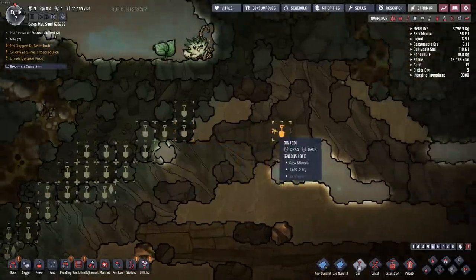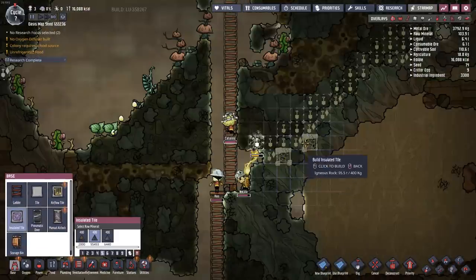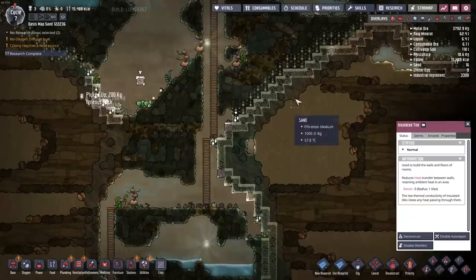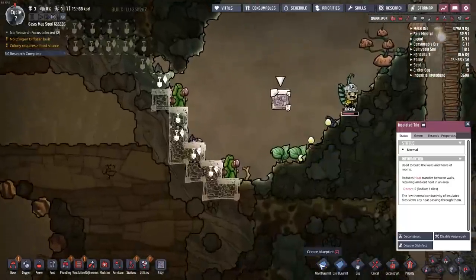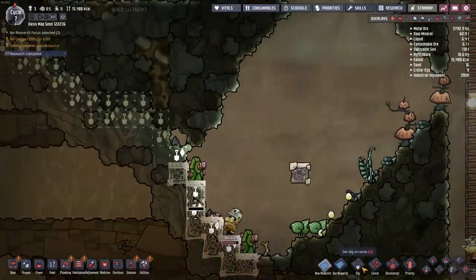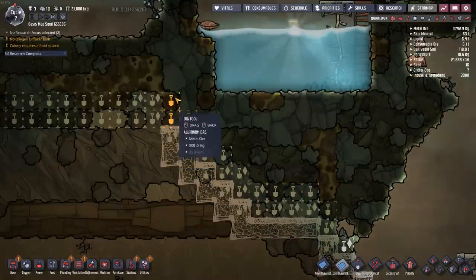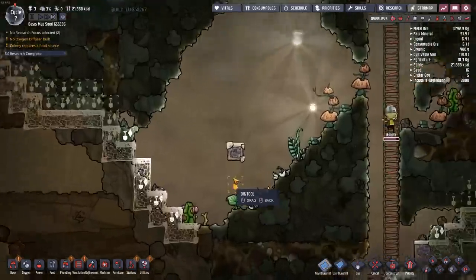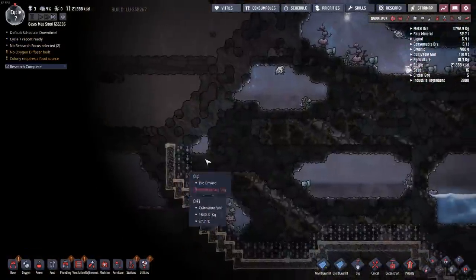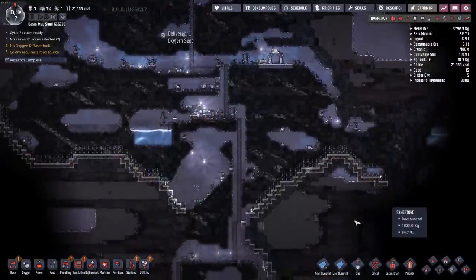When I want to go a different direction I just copy a different side. Every little click I can save, times a ton, is still going to save me quite a bit of time. The next thing I'm going to research is ranching, so I can move pips into the right areas and replant oxyfern seeds as needed. I'll set up a few planter boxes in key areas where I know my dupes are and where there's carbon dioxide, and plant oxyferns inside so they can continue to breathe well.